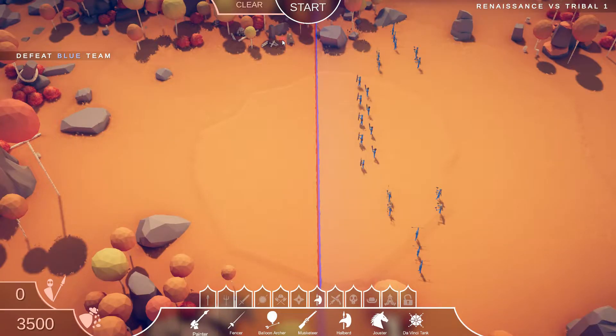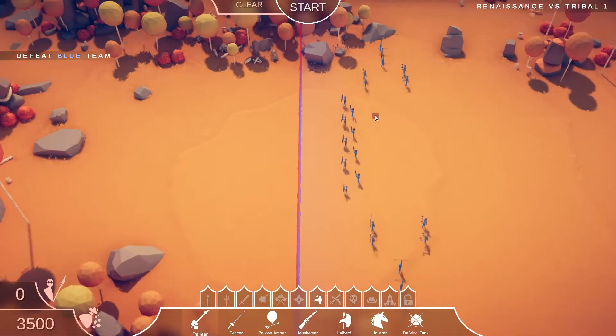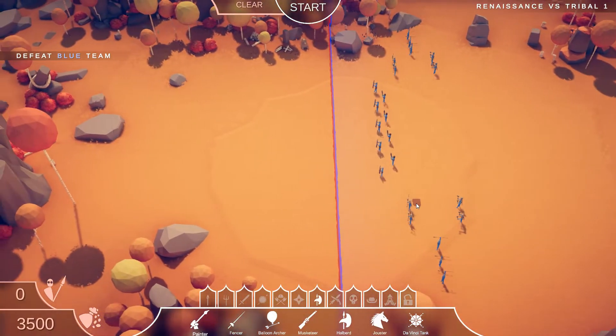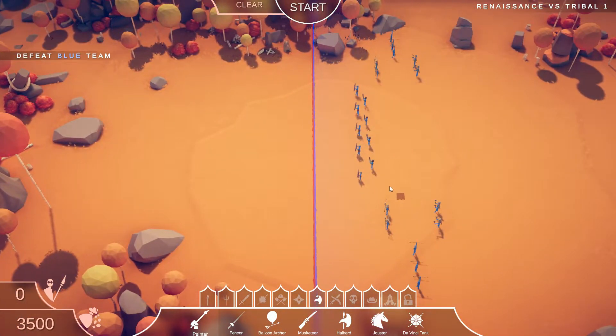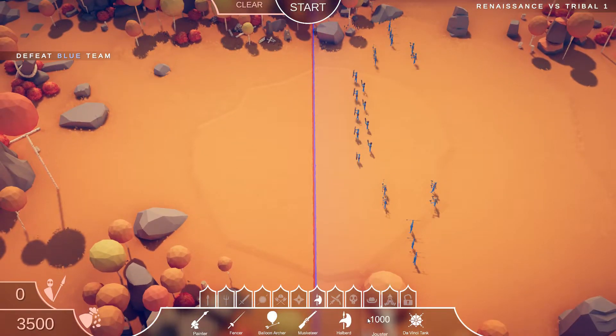Okay, final battle — the first battle against the tribal faction. What we're up against is a couple of shield guys, mullets, bone mages, spearmen, and let's just say the whole works. The trouble with this is definitely the bone mages — anything you throw their way will be a problem. So I'm thinking we throw down two jousters over there, see how they get on, and then fences down the middle.